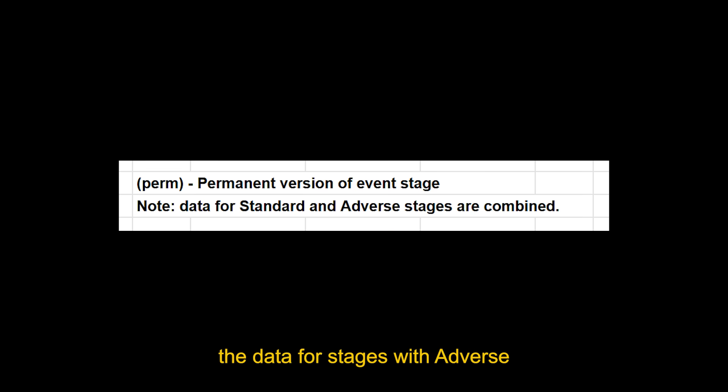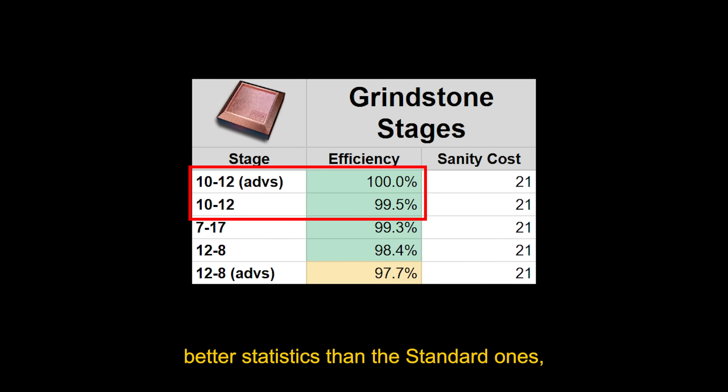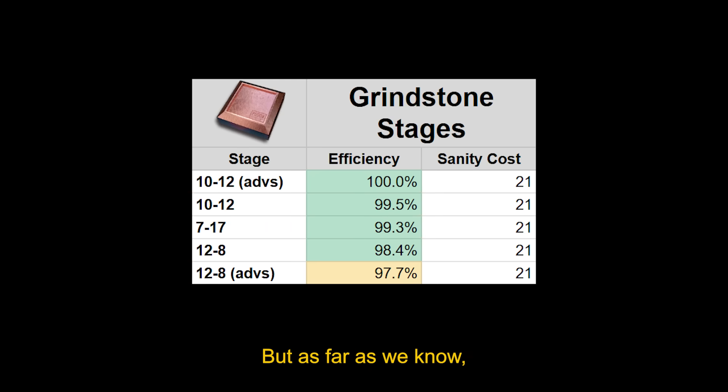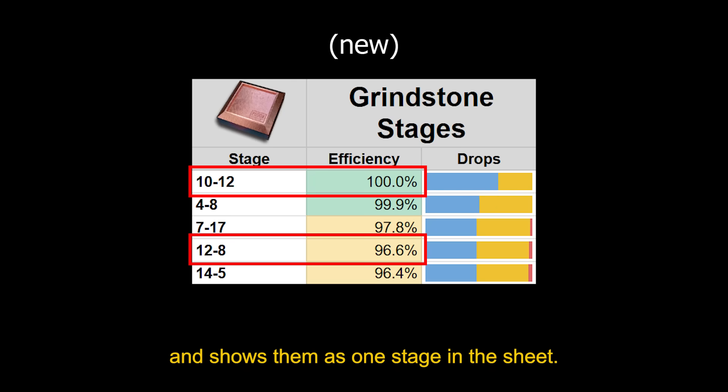Another change is that I've pooled together the data for stages with adverse and standard difficulties. Penguin Statistics tracks them separately, so my sheet used to show two entries with slightly different efficiencies. But as far as we know, adverse and standard stages have the same drop rates, so now the sheet combines data for both difficulties and shows them as one stage.